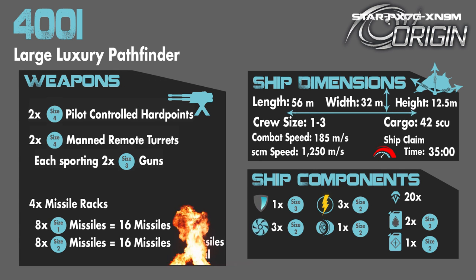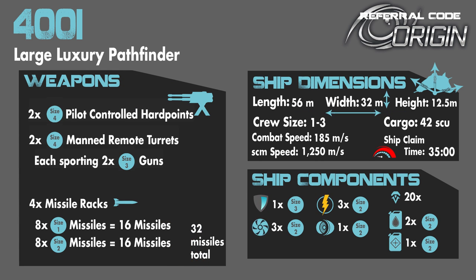The ship dimensions are 56 meters in length, 32 meters across its beam and width, and 12.5 meters in height. It seats a crew of 1 to 3. Cargo is 42 SCU of storage. Combat speed is 185 meters per second, with SCM speed being 1,250 meters per second. Ship claim time from the ASOP terminal is 35 minutes flat, but you can get this down to around six and a half minutes by paying. Other components include one size 3 shield, three size 2 coolers, three size 2 power plants, one size 2 quantum drive, 20 thrusters, two size 2 hydrogen fuel tanks, and one size 2 quantum fuel tank.